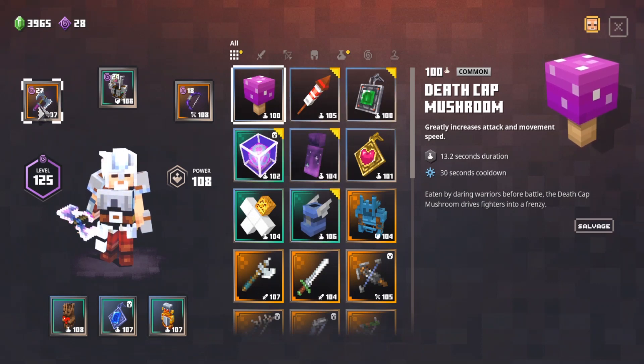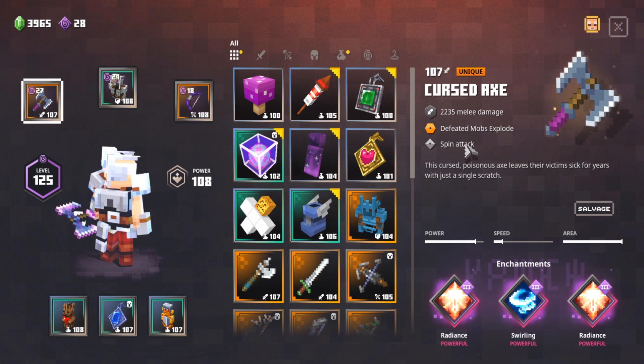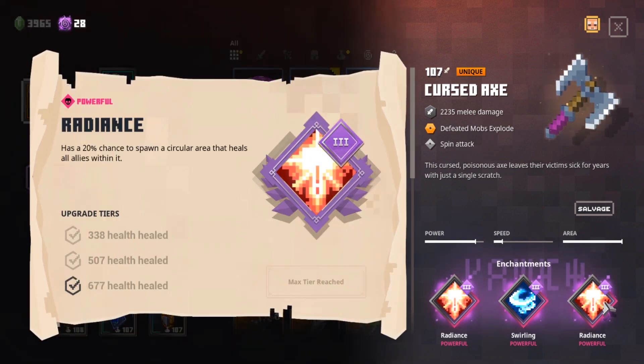The reason this double axe is so good is not only does it defeat mobs when they explode and it has a spin attack, I also got fortunate enough to have double radiance on it with Swirling. Radiance has a 20% chance to spawn a circular area that heals all allies within it — that's almost 700 health per proc. If you have two, that's 40% — almost half of your hits will proc radiance.